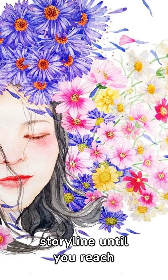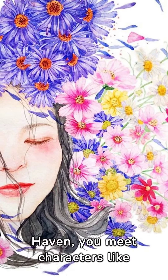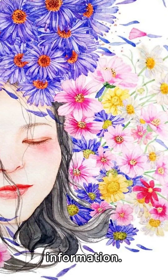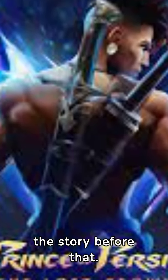Initially, focus on the storyline until you reach Haven. In Haven, you meet characters like Farbia the Mage and Artaban, who provide crucial information. A glowing pattern on a wall in Haven will be your destination, but you need to proceed with the story before that.